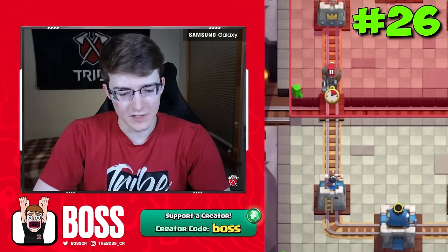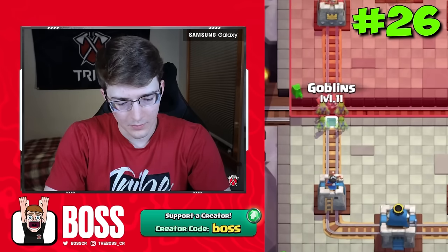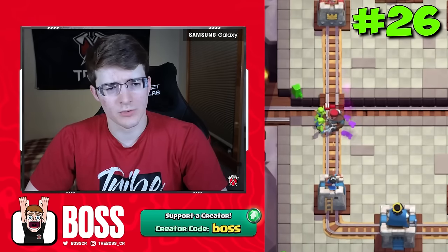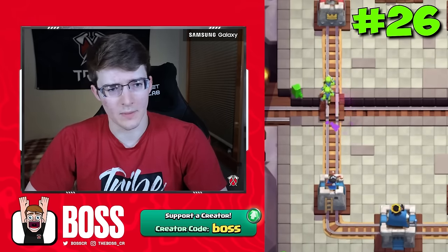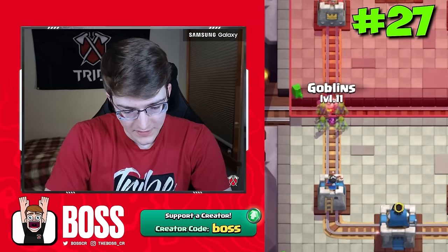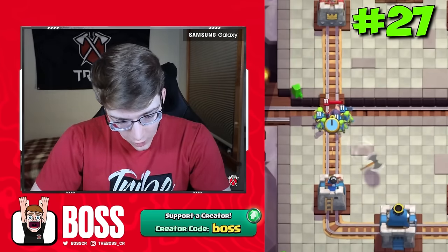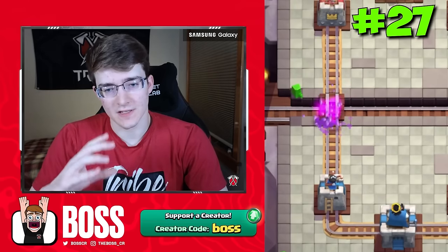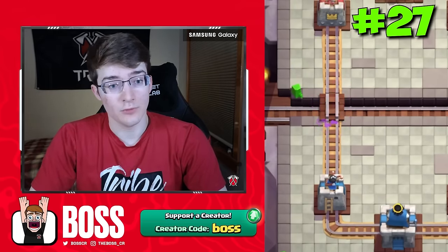Next up, we got the Hunter. He's pretty simple to deal with as well — just make sure you surround him properly with the four goblins and you'll be good to go. The only way you could really screw it up is if he somehow targets all four of them at once. Pretty much the same thing with the Executioner — make sure you got the placement down so he doesn't hit all four of the goblins. As you can see, one stays alive on the left and it's enough of a distraction for him to be fully countered.